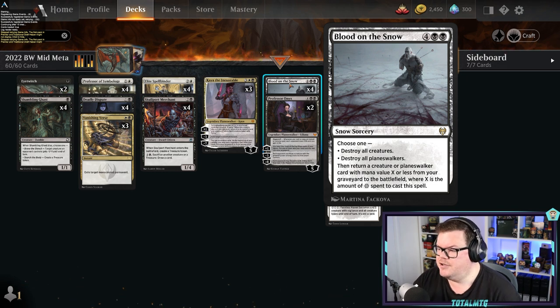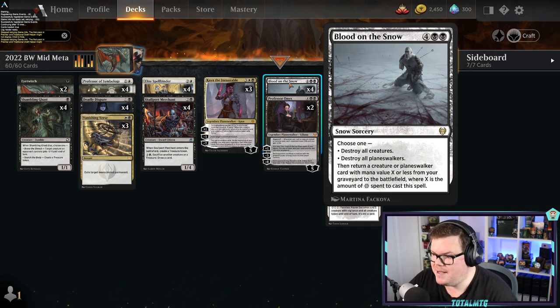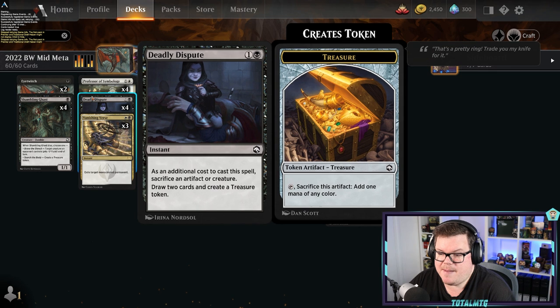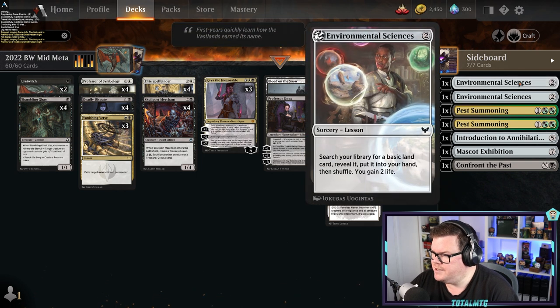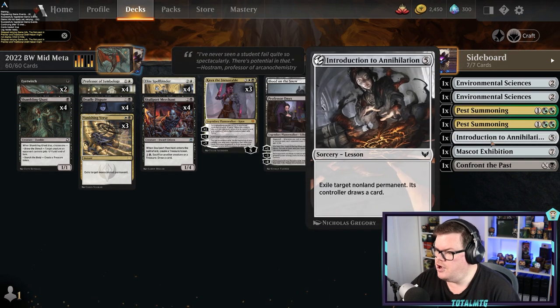You've got mass removal in Blood on the Snow — it destroys creatures and all planeswalkers, but then you can return a creature or planeswalker from the graveyard. We're running snow lands, so you can bring Kaya or Professor Onyx back to the battlefield. If you need to get a lesson creature back, you can learn and then attack the sideboard. There are ways to get lands, and Pest Summoning makes lots of blockers and sackable creatures.